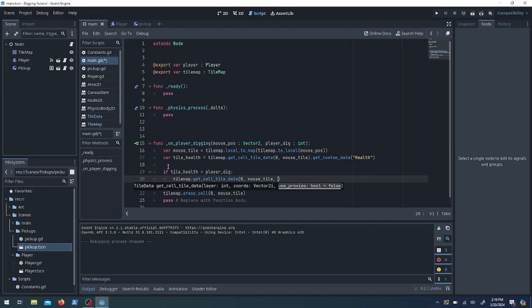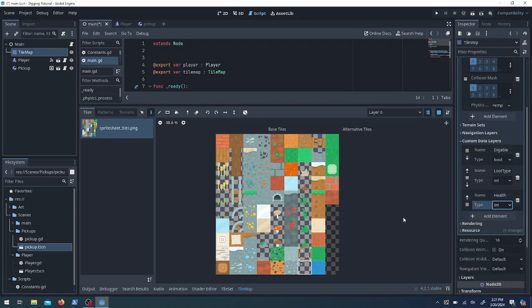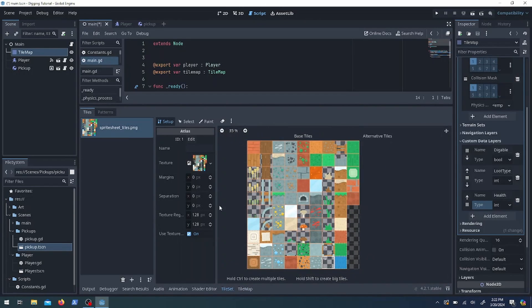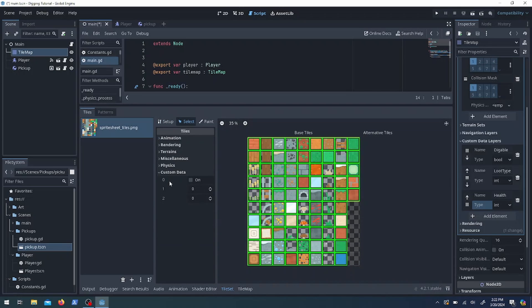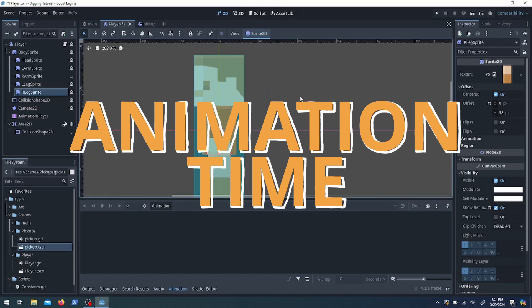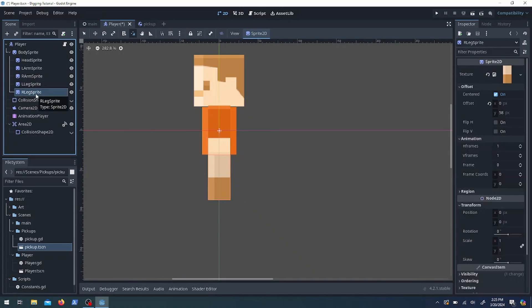I've decided to use a health value instead of just diggable, so that when your character mines it takes a couple hits rather than one click and it's gone. I added a new data layer called 'health' and I'm making everything five. We're also going to do a little bit of animation — the character kind of sucks right now, the arms and legs don't move.